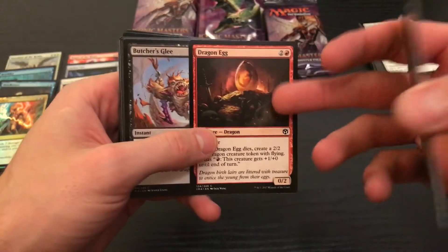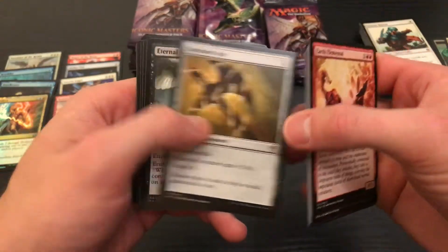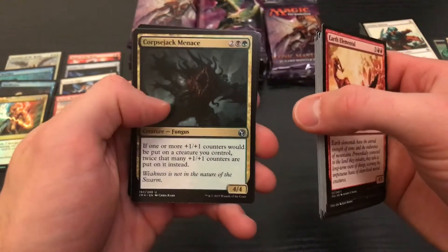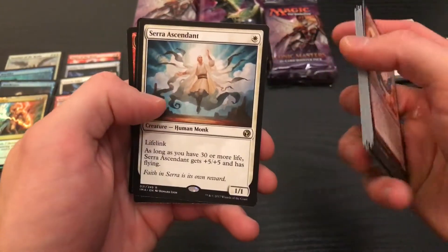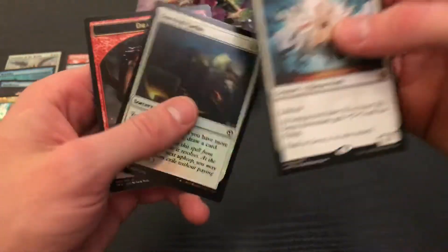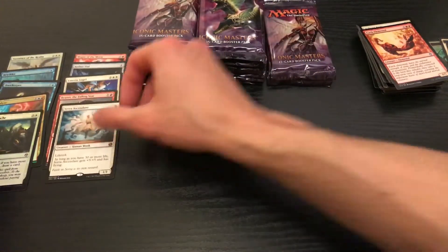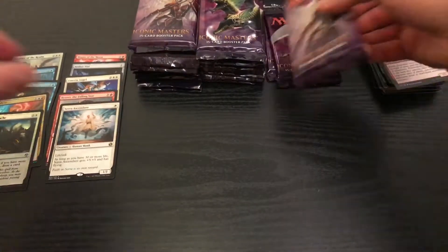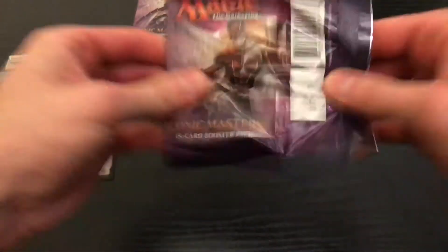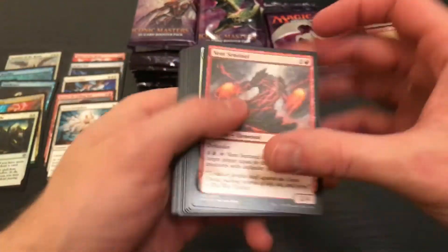Jace's Phantom. Dragon Egg — I gotta make a dragon deck for the lady friend. I think that's a great card. I've seen some deck videos out there and those always seemed like a staple. This is another good card! We are lucking out, my friends. And a dragon token. Honestly, I think we're doing not too shabby. I mean, I think the Aether Vial alone was the entire value of the Ixalan box I just opened up not too long ago.